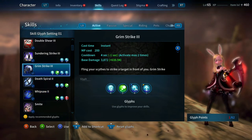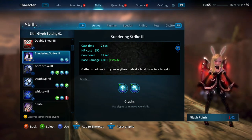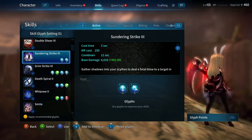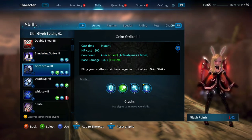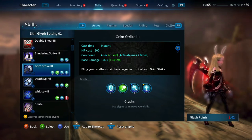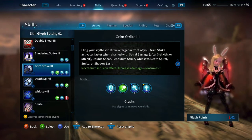It's important that Grim Strike does its most damage. You also want to build your crit so your Grim Strikes crit. Sunder you can build for as well, but Grim Strike is the main skill you want to focus around — it's your main source of damage. You use it most throughout the fight.